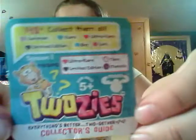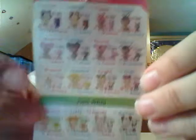The checklist isn't too big, but there is actually quite a few to collect — as it says, over 140 to collect. Here's a quick little look at the checklist. And obviously these are by Moose, who also makes Shopkins and mostly blind bag toys — Moose toys.